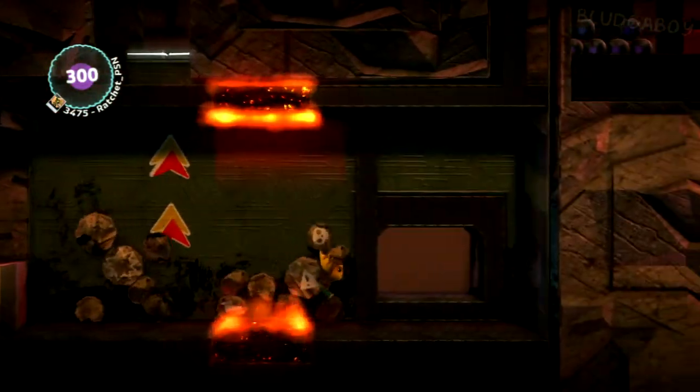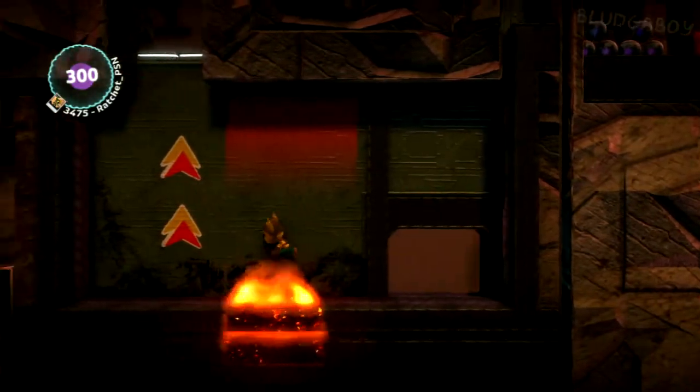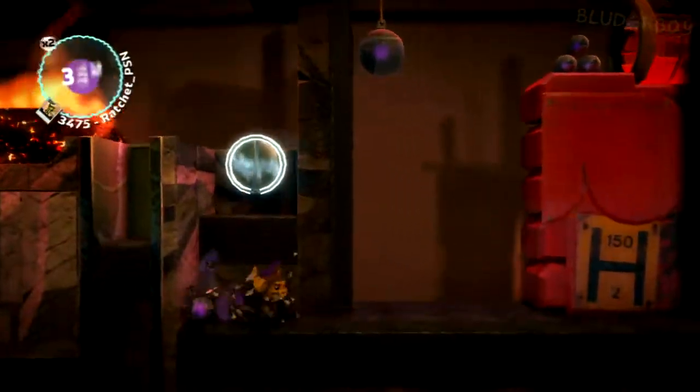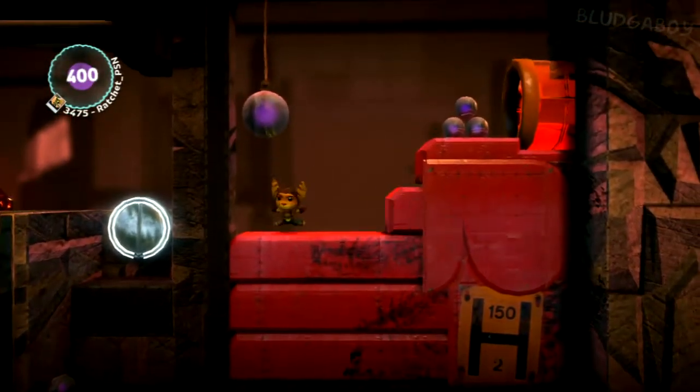Once this goes up, jump over the fire and then jump in here. Hold the left analog stick down. Once this comes down, press X, go to your left, jump over the fire, and jump up here onto the bounce pads. Hold R1. Once you're over here and the thing's stopped, jump down here. As this comes out, just jump, jump, jump, and jump.